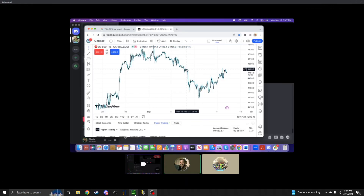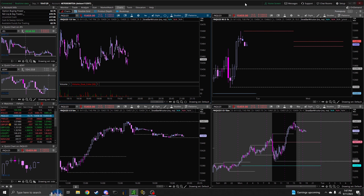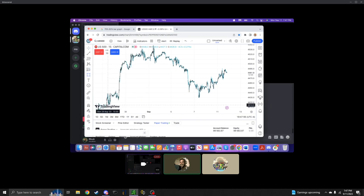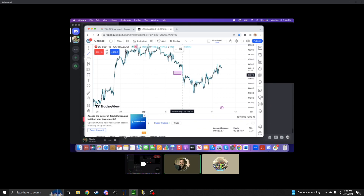This is a breakout and a brand new market maker model. What I do when I'm doing this stuff is I look at the latest market maker model, and I draw all of the fair value gaps using blocks like this, and I draw lines through the order blocks and trend lines like this.